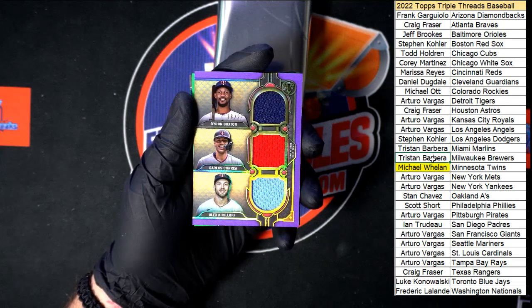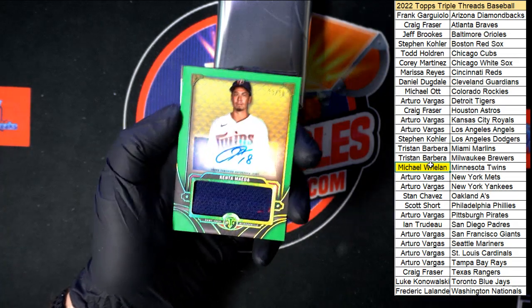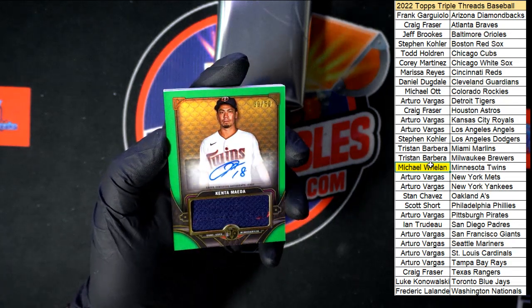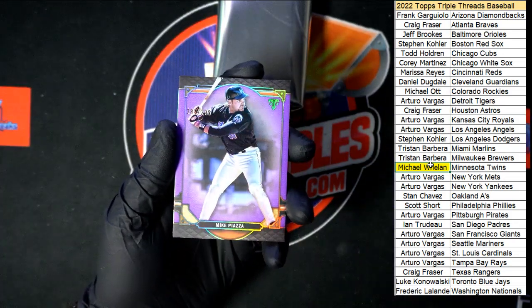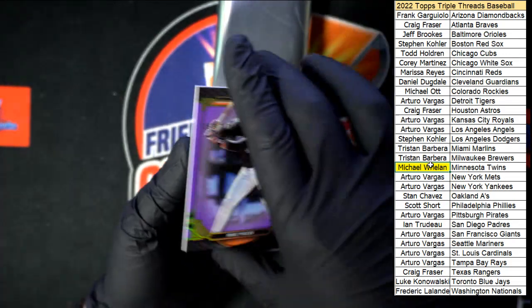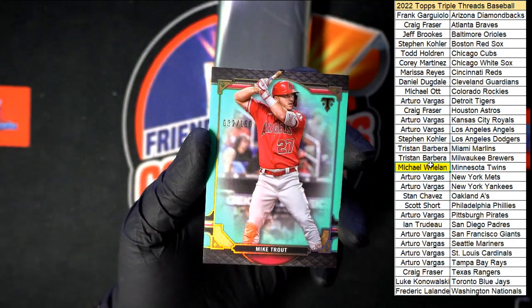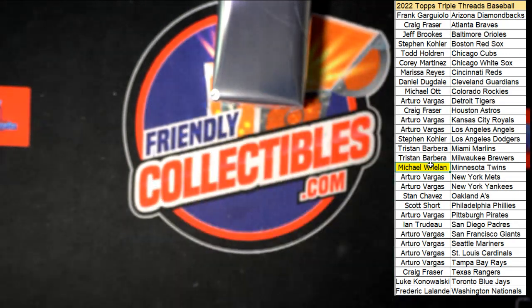I called it earlier — said it's gonna be one of the last teams and it's gonna be a hit, and there it is. Behind that, another Twins hit: 33 of 50, Kenta Maeda auto relic. Getting the giggles off that one. Piazza — not numbered but a nice purple, very nice color. And then the Mike Trout is numbered — that is 32 of 150. Nice one, going to Arturo V with the Angels.